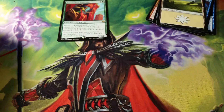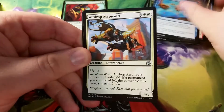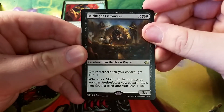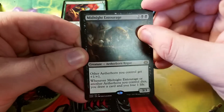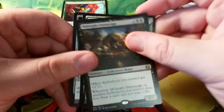Pack number two — let's see what we can get. We have Aether Stream Leopard, Gremlin Infestation, Illusionist's Stratagem, Airdrop Aeronauts, and Midnight Entourage. Midnight Entourage is a 3/3 for four — other Aetherborn you control get plus one plus one, and when Midnight Entourage or another Aetherborn you control dies, you may draw a card or you draw a card and lose a life. We also have a forest and an Aetherium cell.